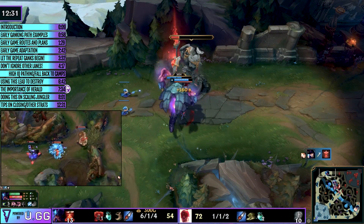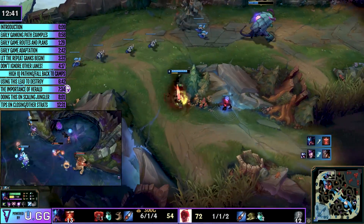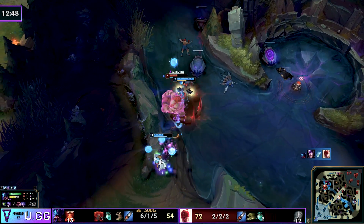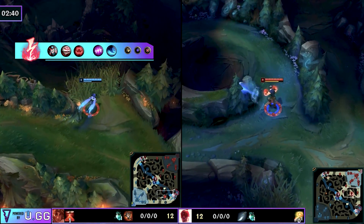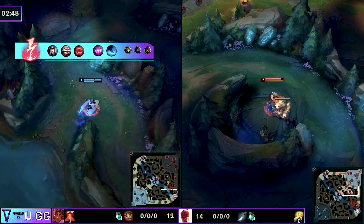That gives you a highlight using two early game junglers. You can do the same if you win the matchup with a scaling jungler, or even if you don't win the matchup — at least you have a strong jungler. We'll use Taliyah for this, and again you see the route: red, raptors, krugs, and then immediately looks to gank the bottom lane.